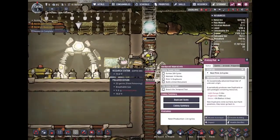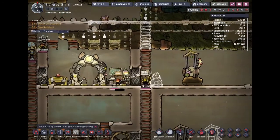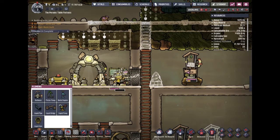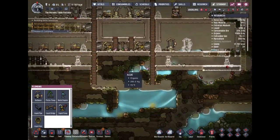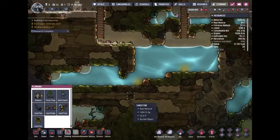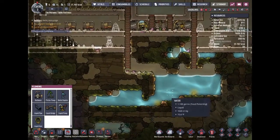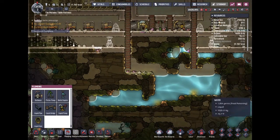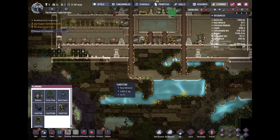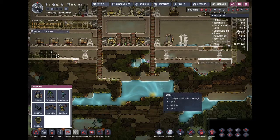Now we're just 20 away from advanced research, and then we can have better toilets. I'm gonna need a separate area for the vent because when they pee, you obviously don't want it back in your water supply. I'm probably gonna have to divide this later on as soon as I get my oxygen status back to stabilizing.